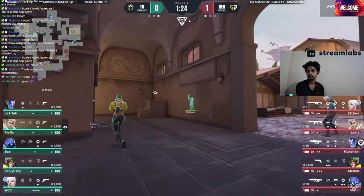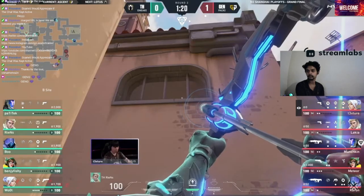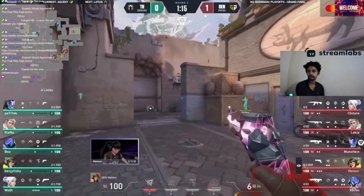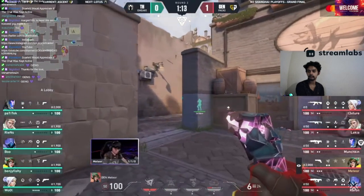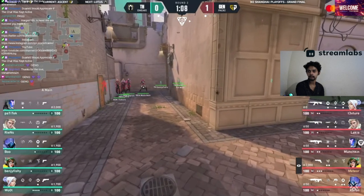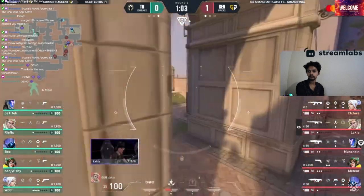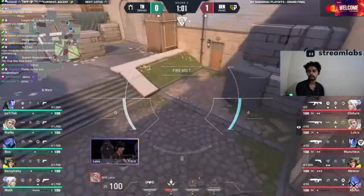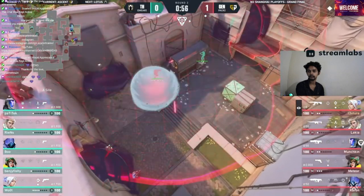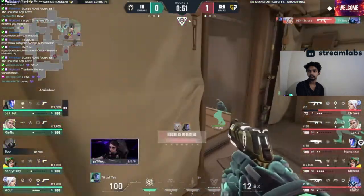Gen.G — it was the anti-eco that didn't go their way in the last map that kind of gave life to Team Heretics, so you have to believe they want to convert this, they need to convert this. Give them an inch and they'll take the whole damn map. On a map like this where you really need to salvage as many rounds as you can on the attacking side, it's going to be even more crucial than ever. Good utility being used so far to delay any flood from heaven. Boostio was in a really nice spot but he cannot stand in the face of the Vandal.